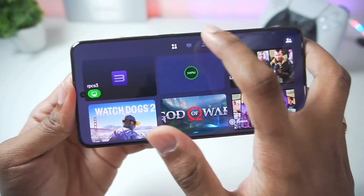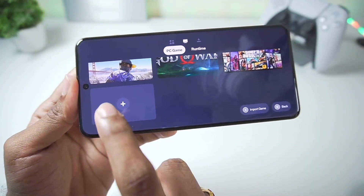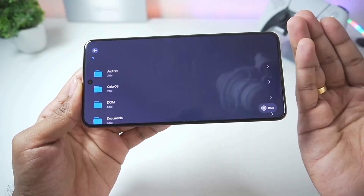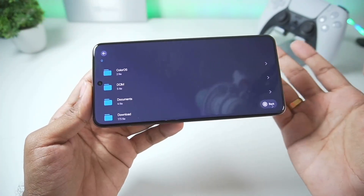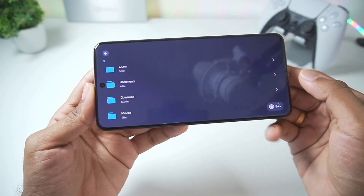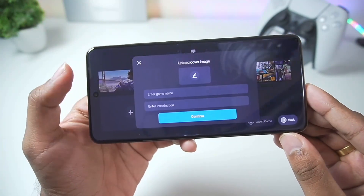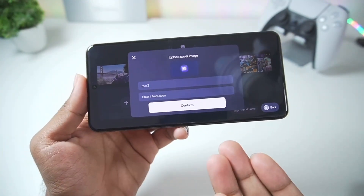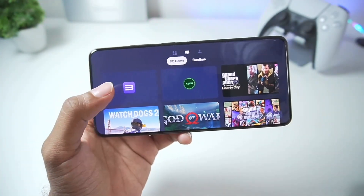Go to Menu, open Game, then go to the PC Games section. Here, tap the plus button and import the RPCS3 emulator for Windows on your Android device. RPCS3 is an open-source PS3 emulator for PC. Once you add it, select the RPCS3 emulator inside Gamehub, tap the confirm button, and it will be successfully added.